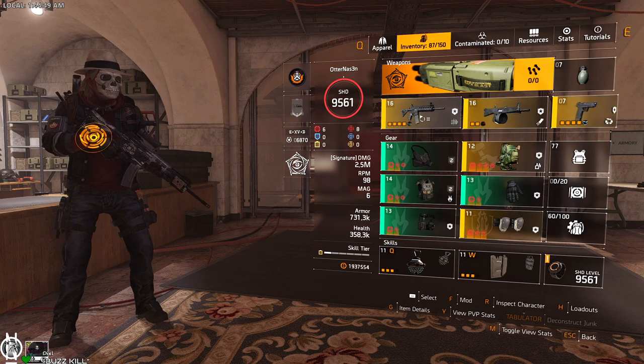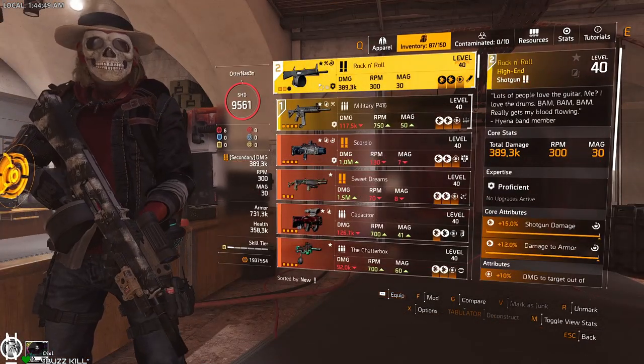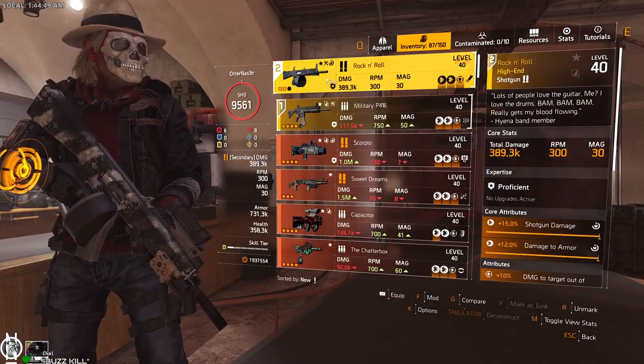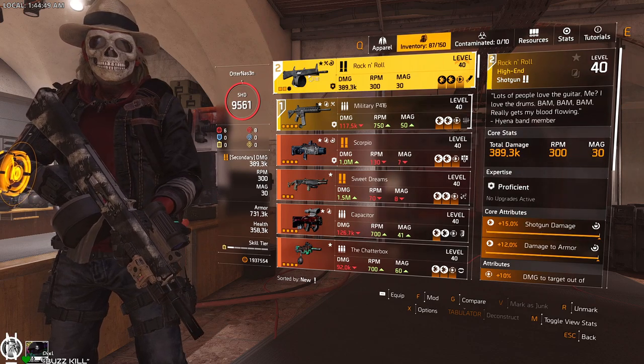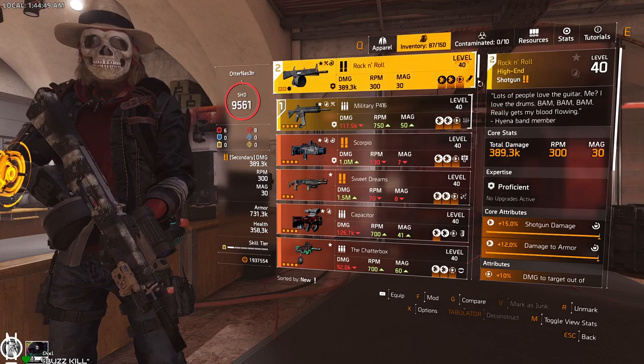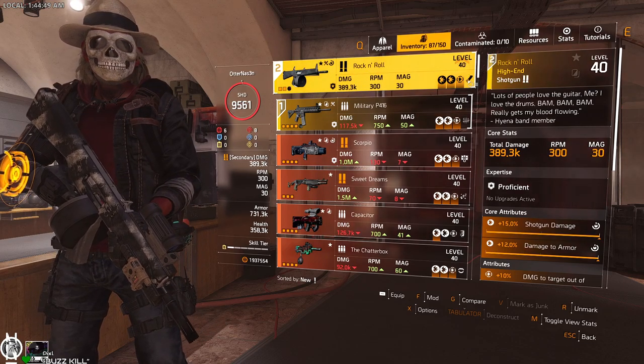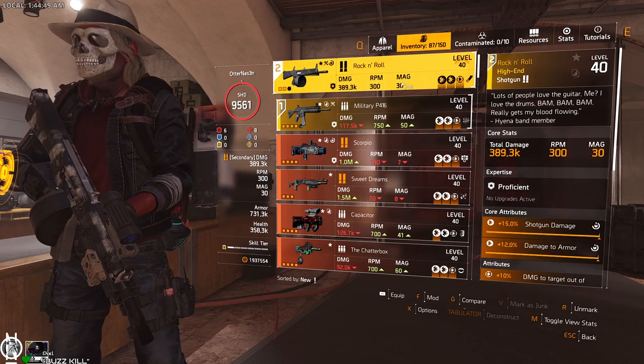For weapons: P416 — like I said, any assault rifle with Flatline on it. You can also play the Rock and Roll, which is a Dachshund exclusive named item and a variant of the ACS-12. If you only have the ACS-12 or only the Rock and Roll, I'd recommend running Flatline as the talent there too, so you have more damage on that weapon as well. The magazine size is usually fine.